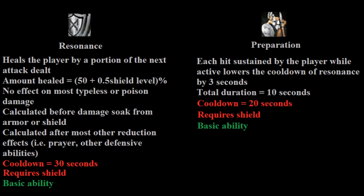There are a couple of things we can do to optimize our heal from Resonance. The damage is calculated before any soaking from our armor or shield, including the 30% reduction from using a spirit shield. However, the damage is calculated after other reductions such as Prayer or other defensive abilities like Reflect. So if we're trying to Resonance a Mage hit with Mage Prayer on and Reflect, we're only going to get back 25% of what we could have healed. For this reason, generally any time we use Resonance, we want to drop our Prayer and make sure we're not using an ability like Debilitate or Reflect.